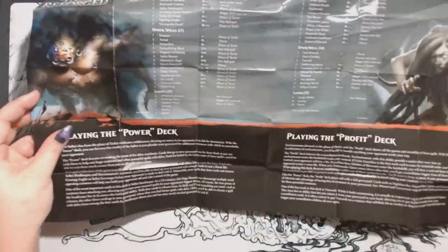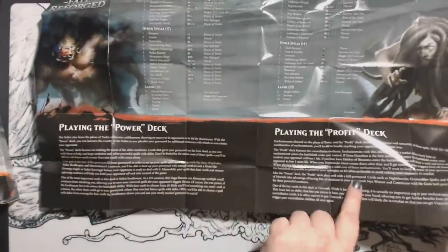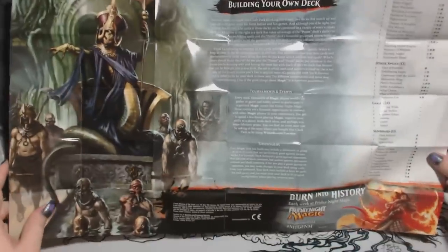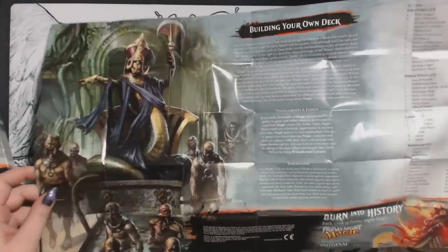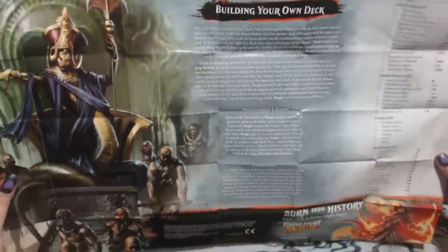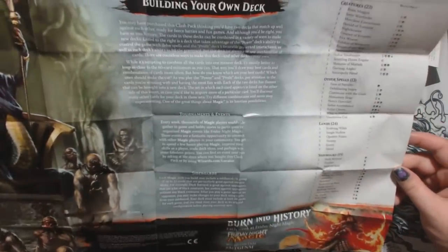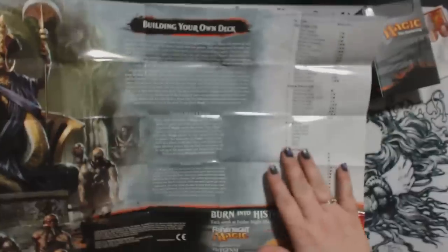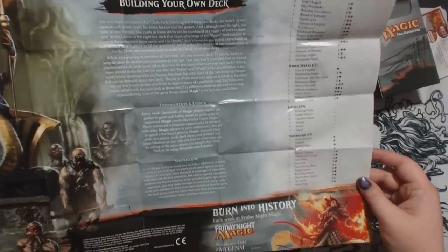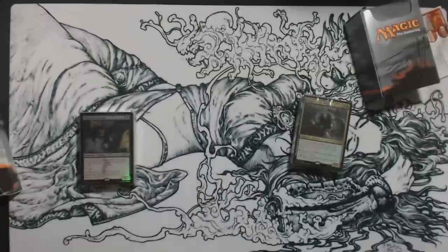The insert gives you a quick idea about playing with the Power deck and the Profit deck. On the other side, it goes over building your own deck, tournaments, events, and sideboards. It has some nice artwork too. That's just the insert that comes with it.